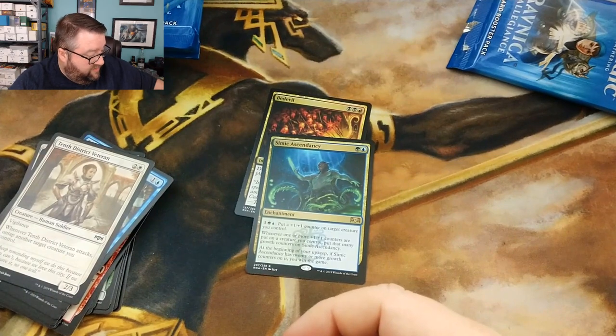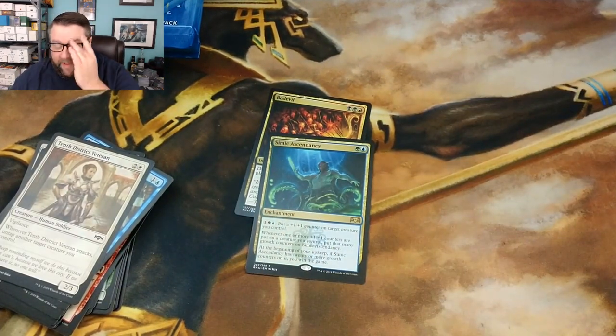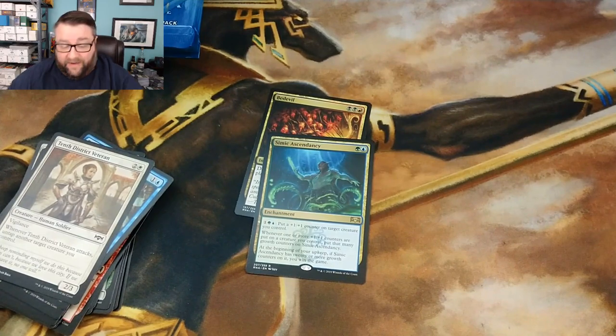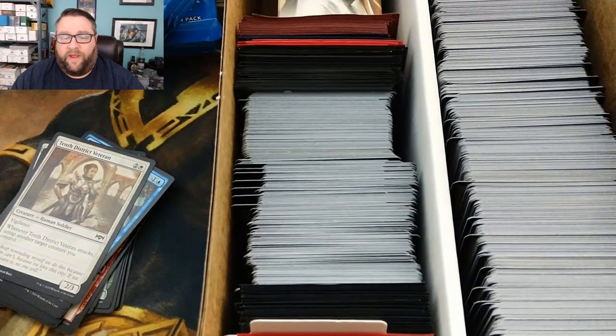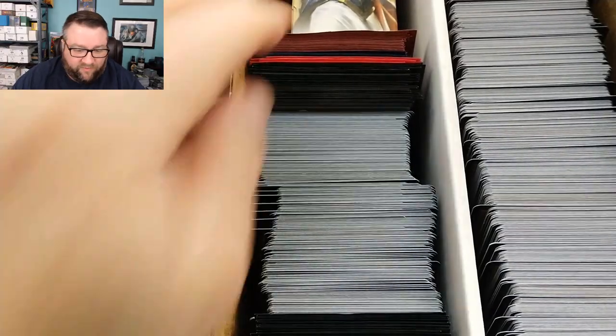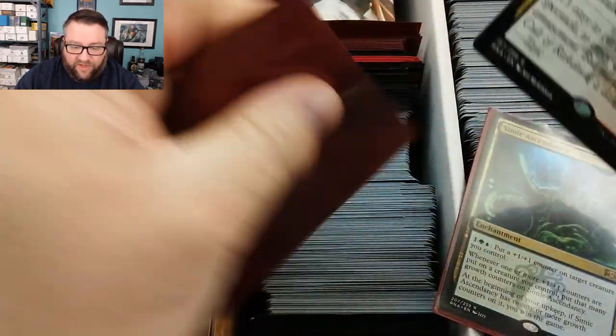We'll go ahead and throw these over here. Our patron build-a-pack box has expanded — we've got much more cards. This is what we got now, I can't even fit it on camera. In fact, we have to work on a new setup so you can actually see the whole box. We're going to go ahead and sleeve these up.